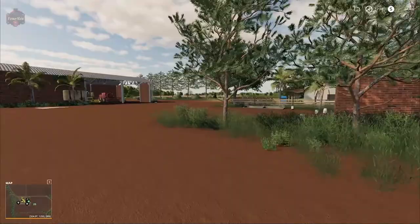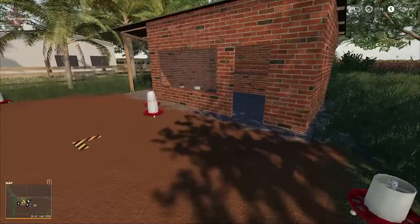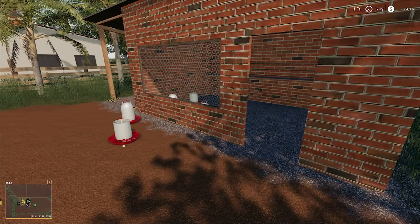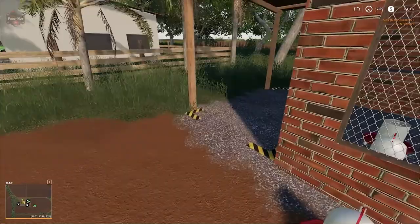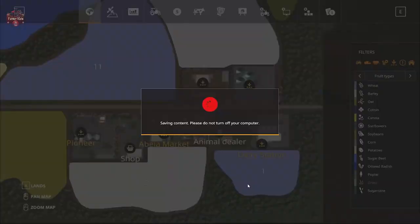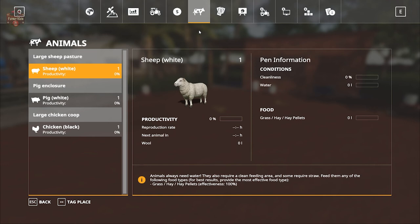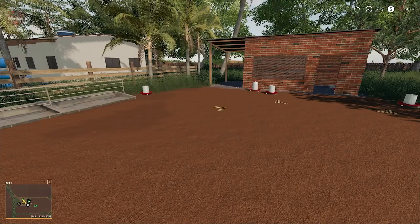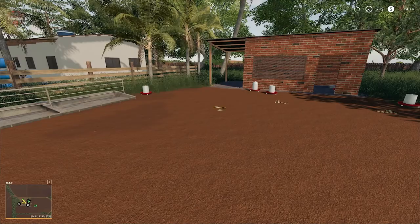The final thing we're going to look at is the chicken area. Here we have the chicken house where we can have 400 chickens, with an egg spawn point and food trough. Checking the animal food requirements — sheep look normal, pigs look normal, and chickens look normal as well.